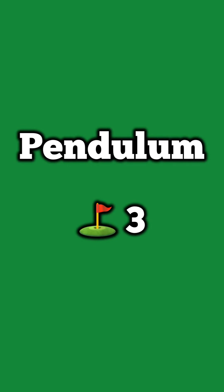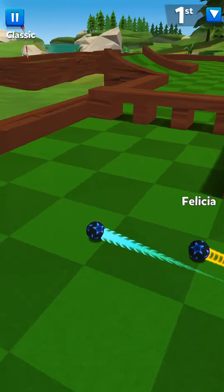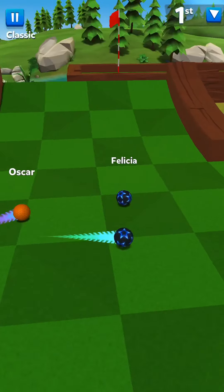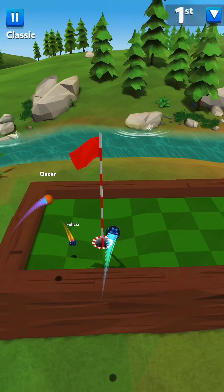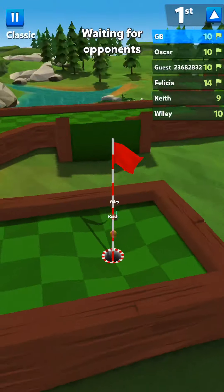This next one I call the Pendulum. It can be done in three shots. First you just got to get it by that swinging pendulum, yellow it over so you can make it across the jump, and then as long as it rolls in you got it in three.